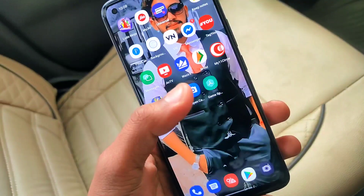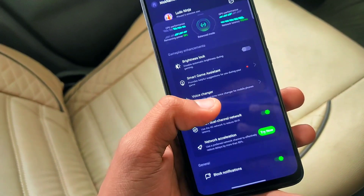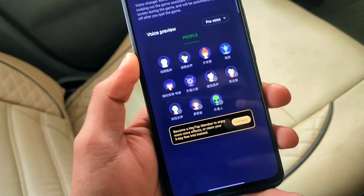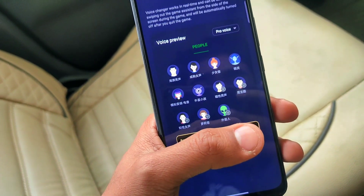Here you can see, as I open the game space, the new version has the voice changer feature. As you tap here, other features open, in which you can select your voice — male, female, robot, etc.